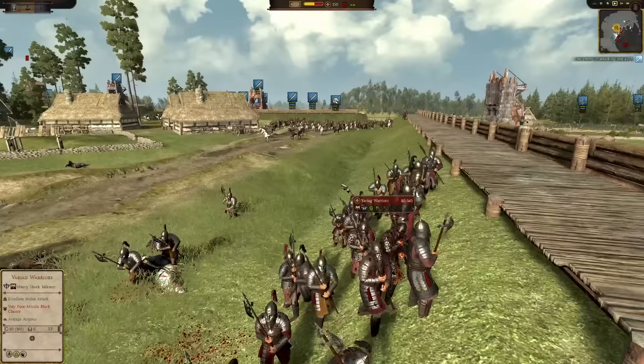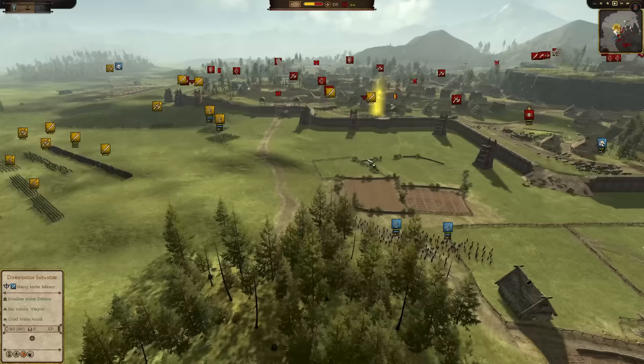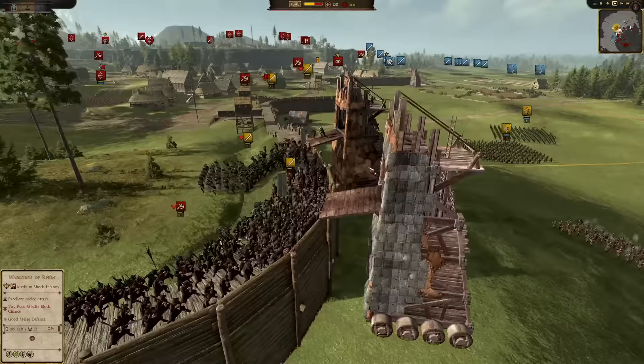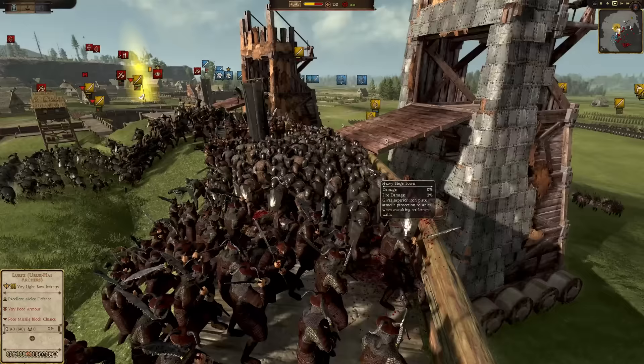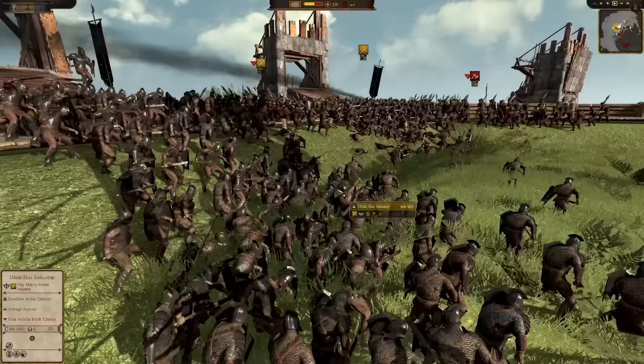I didn't know they had artillery — unless this was already destroyed. I know in Attila you can have the settlements be a little bit damaged before fighting. Anyways, Isengard is doing a good job here, overwhelming with the vicious Uruk-hai.